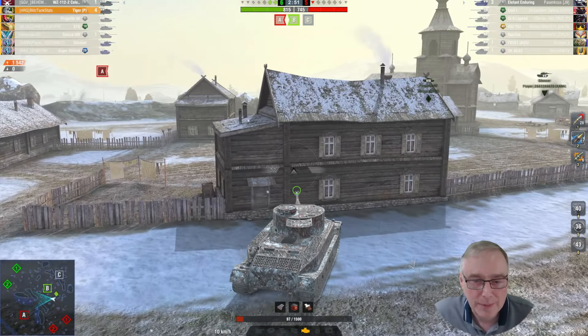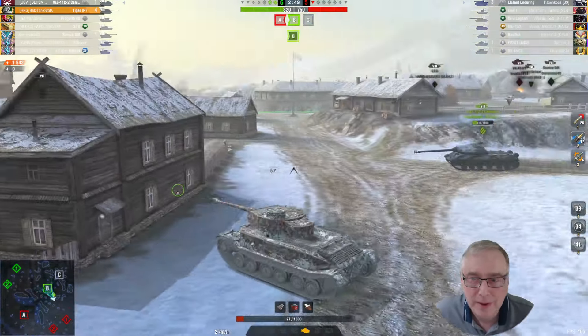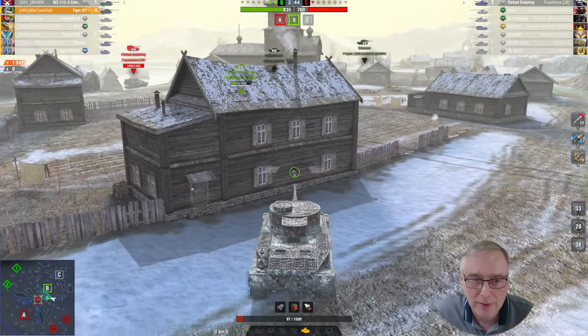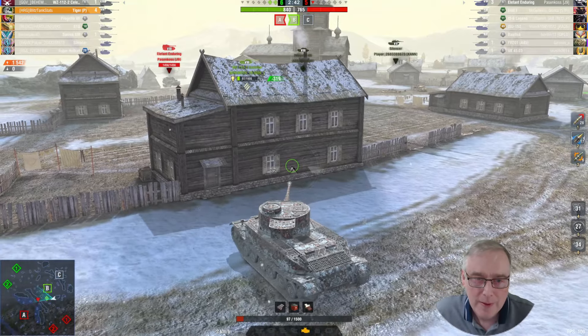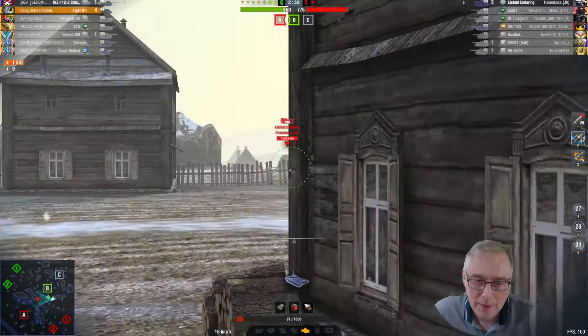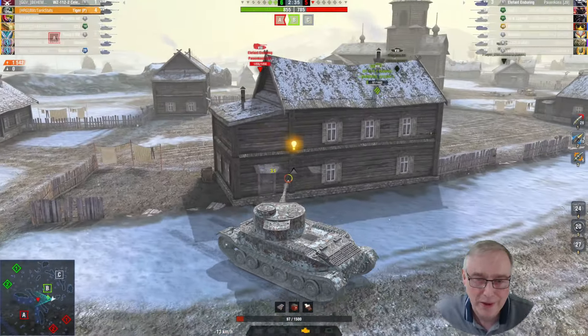Four kills on the board. We've just got to get our friend in the WZ-112 Celestial to come and help - I can't afford to take another hit. The Elephant is one of those overpowered tanks they've put in the game. It's on a Ferdinand chassis, which is good enough as it is, but they've increased its rate of fire, its DPM and its penetration.